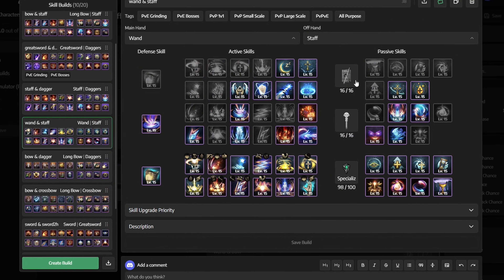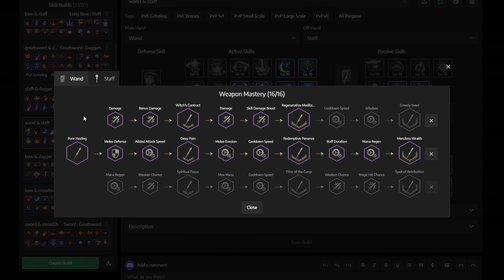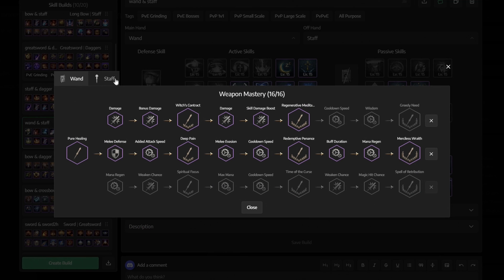For Weapon Mastery, for the Wand, get the middle first, then the whole top row. For the Staff, pretty much the same thing — get the middle, and then the bottom row.